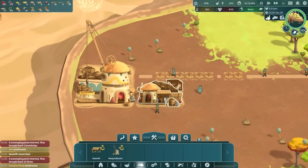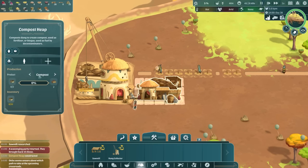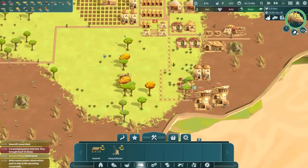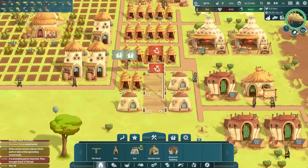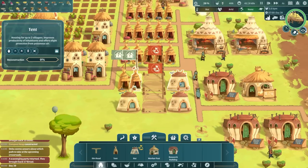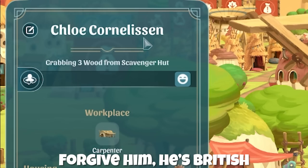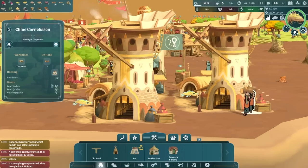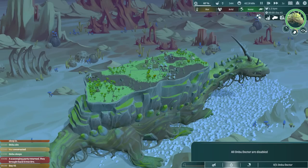By the dung collector the compost heap is now constructed so we can choose to make compost or biogas. For now we'll keep it at compost, but basically the biogas fuels flamethrowers should we get infected with toxic plants. I'm just going through replacing my tents with houses. You can see some of these people like Chloe - all of her needs are met, she's very happy.